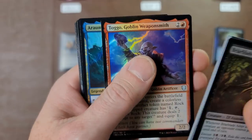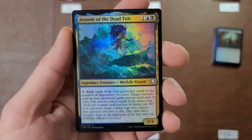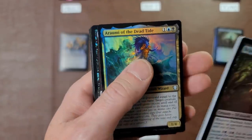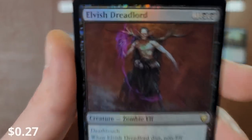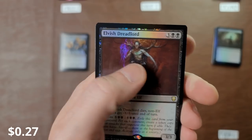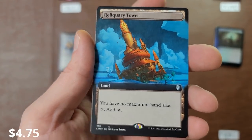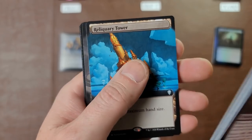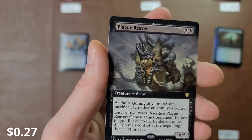Goblin Weapon Smith — I told you yesterday in a video that when I go to the gym I like it when there's nobody there. Judgment free zone — Planet Fitness, that's right! Elvish Dreadlord — slick! Reliquary Tower — still up there in value for an uncommon, that's not too bad for Free Range.